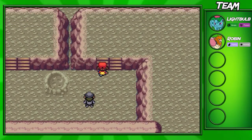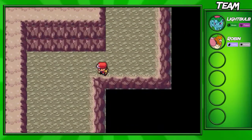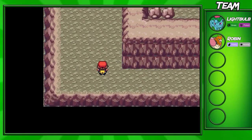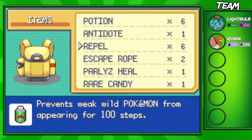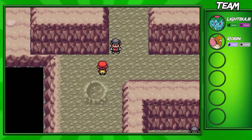I'm back. I actually also taught my Ivysaur Bullet Seed during that skip. The reason I did that is because we ran out of Vine Whips, and also Bullet Seed isn't really that useful a move on any other Pokemon, so I thought we'd just use it now and not have to worry about saving it for something else.